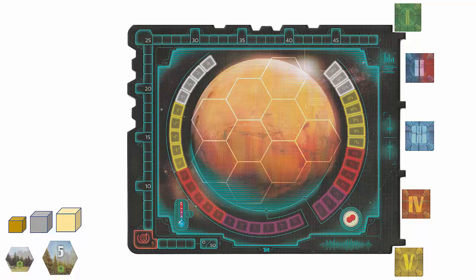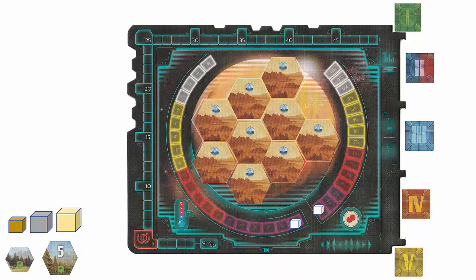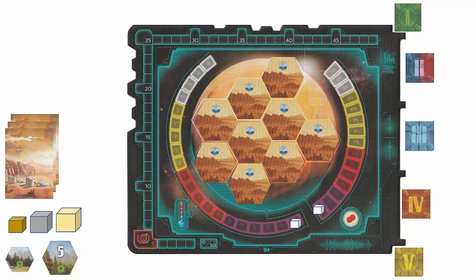Set all of the forest tokens and copper, silver, and gold cubes next to the board. Place the two clear cubes on negative 30 degrees on the temperature track and 0% on the oxygen track. Shuffle the ocean tiles and place them blue side down on the nine ocean spaces on the board. Shuffle the project cards and place them face down to form the project card deck. You can split the deck into two piles to allow players easier access, and be sure to leave some room for a discard pile.